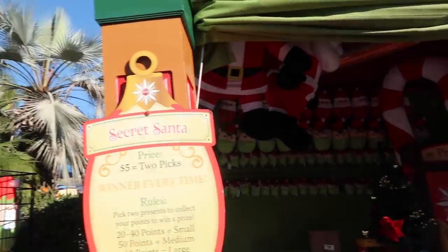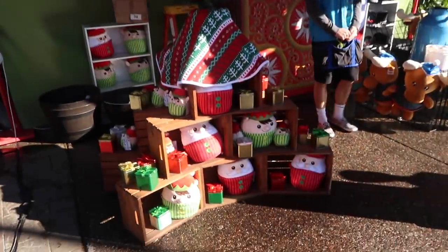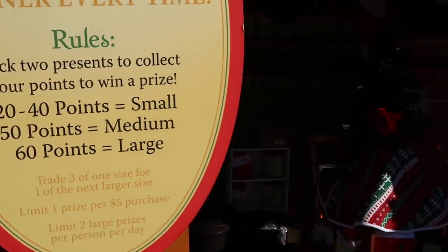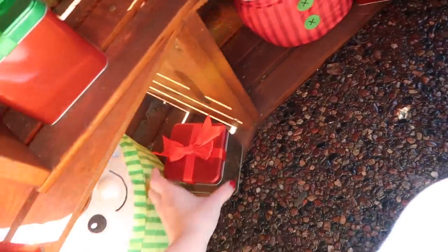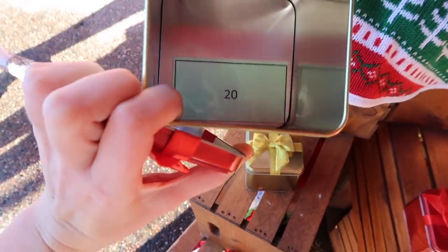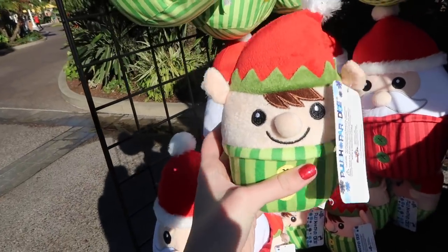I found some more Christmas carnival games — this one is Secret Santa. You pick two presents under the tree and collect points: 60 points is a large, 50 is a medium, and 20 to 40 is a small. I'm going to try to find one that looks lucky. First box was 20 points and second box was 20 points — wasn't as lucky as I thought. So that means I win a small elf. We can call him Elfie.